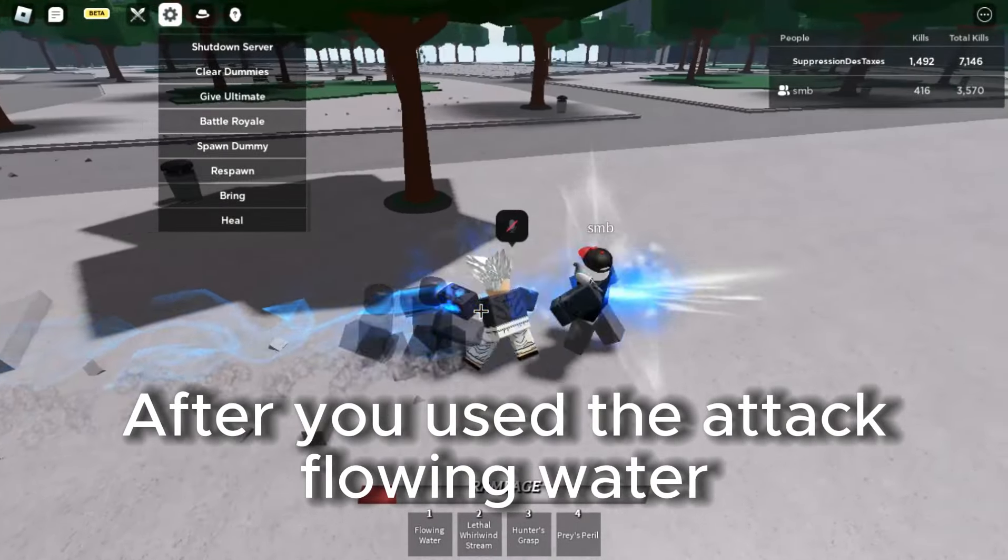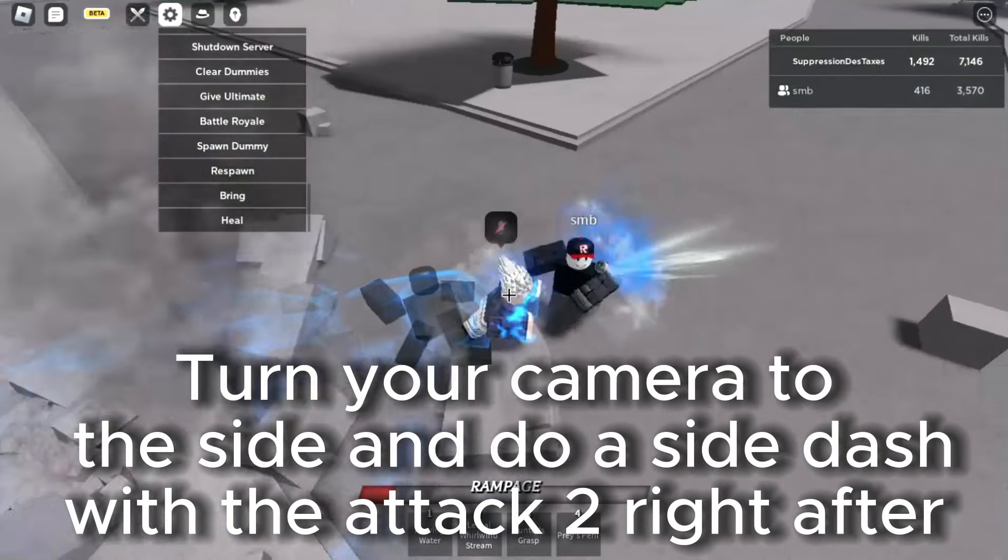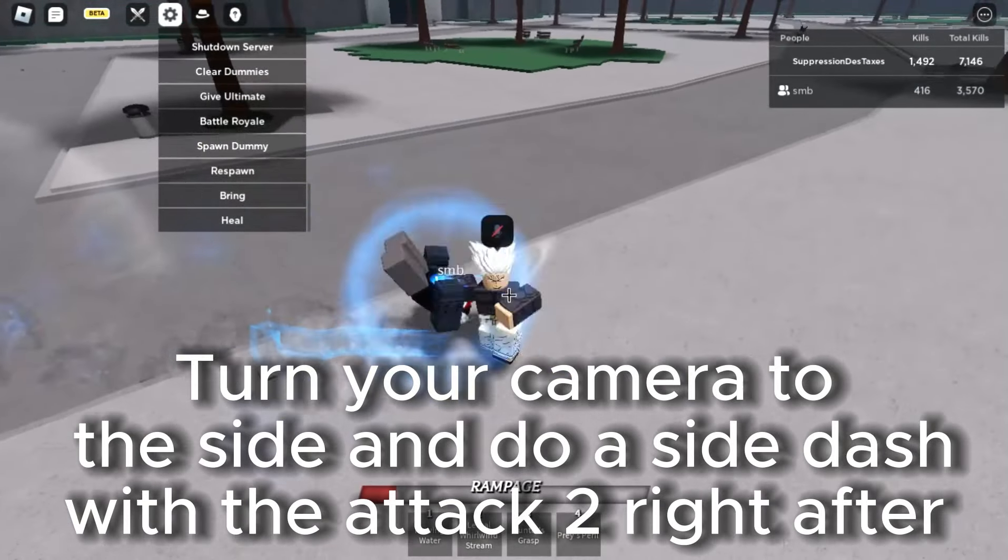After you use the attack flowing water, turn your camera to the side and do a side dash with the attack right after.